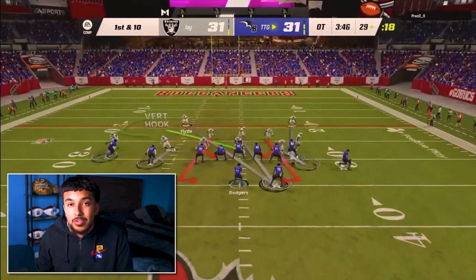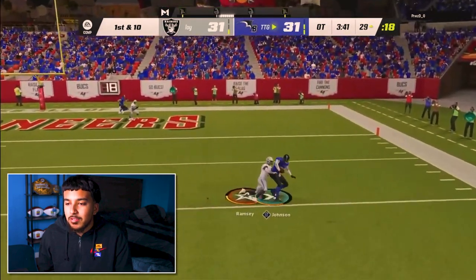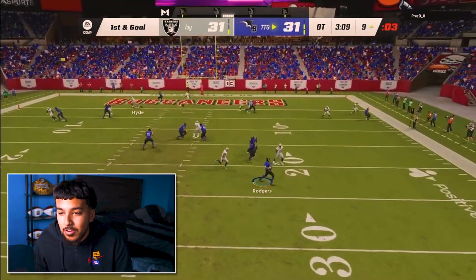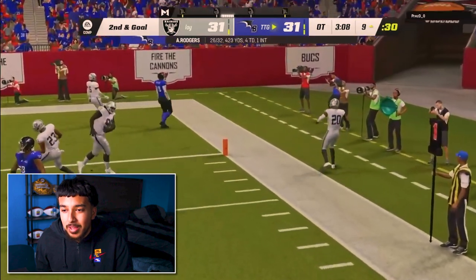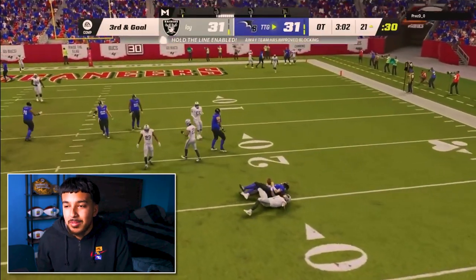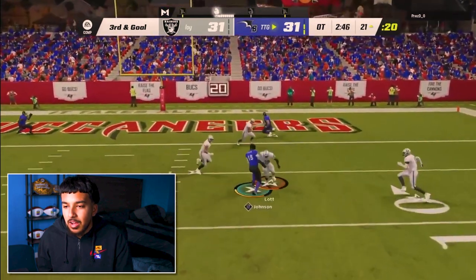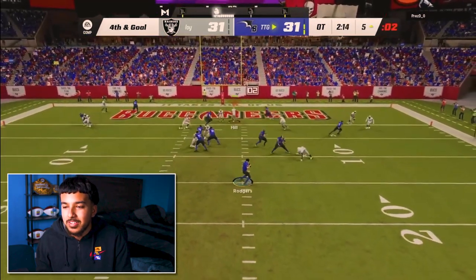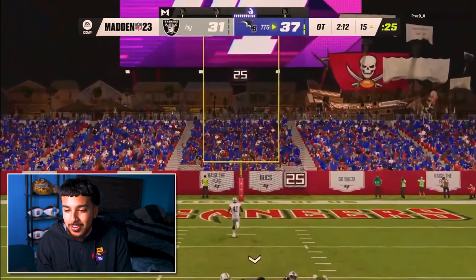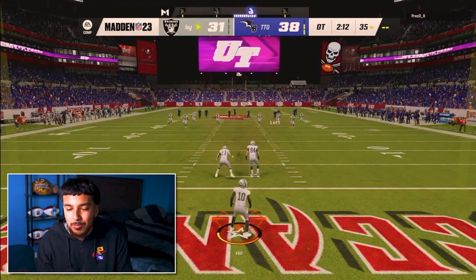He throws it and gets his feet in bounds — I was very shocked. He hits us with this crossing route again and he was cooking up. I should have adjusted — I should have run a lot more zone. I should have peeped that slant. He's gonna go back to it, and we actually end up getting a sack. Third down and goal. Just poor execution. The slant looked kind of juicy on first and goal, second and goal — somehow we get to third and goal from the 15 and we give up seven.